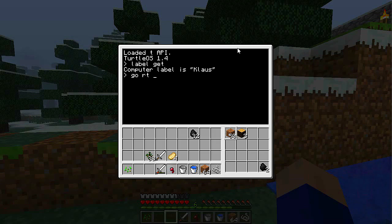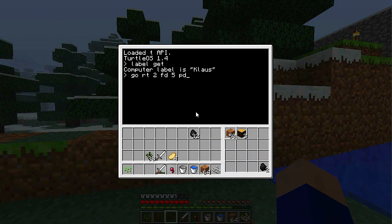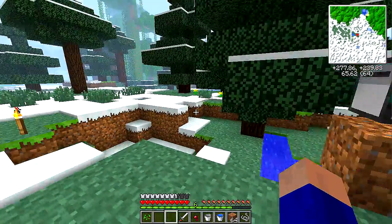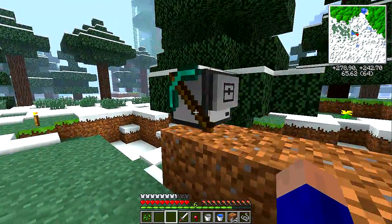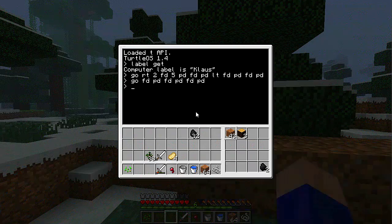Right turn, two, then we do one, two, three, four, forward five — I think I got this right. Place down, forward, place down, left turn, forward, place down, forward, place down. Look at that. I can see why people want that modification. I guess this makes this challenge way easier. Go forward, place down, forward, place down, forward, place down. I'll do that. It's fine. I'll do it again. And one more time.